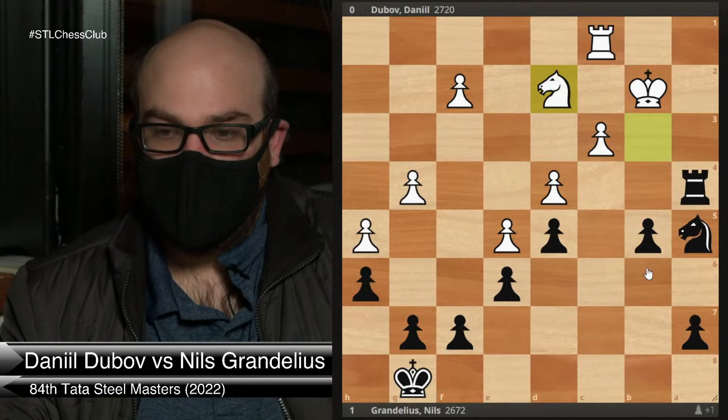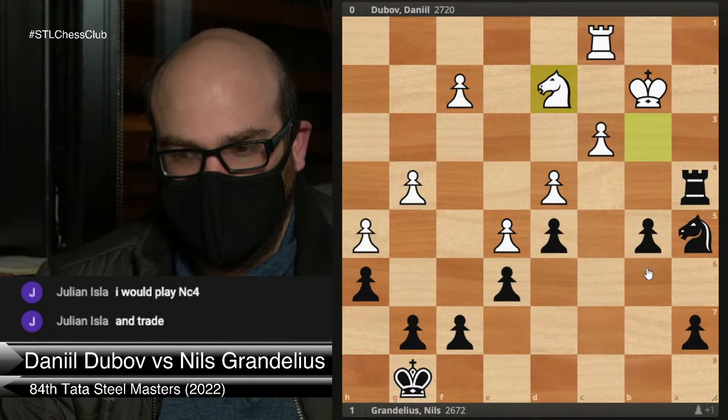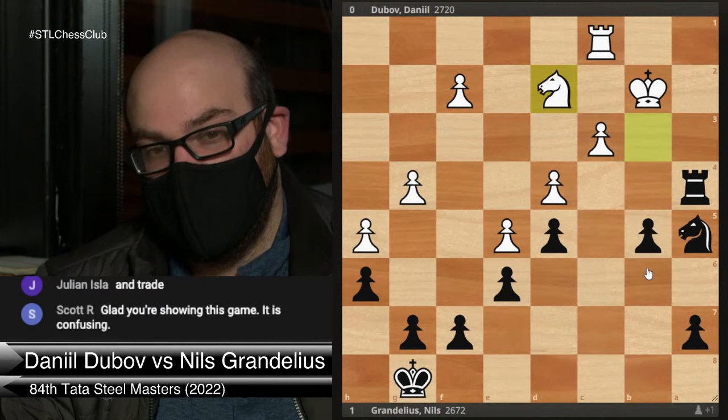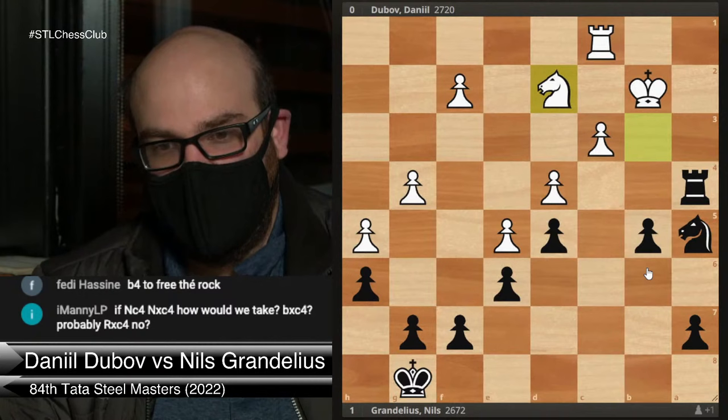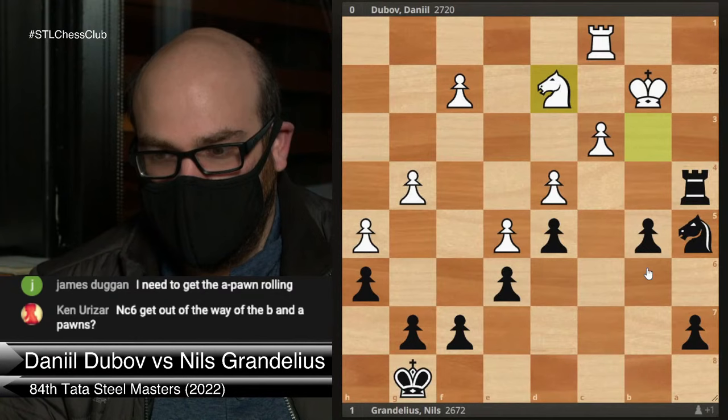Knight c4 check is one option. What other options does Black have and which do you like better? I agree, Scott — it's a very complicated game. Grandelius played this phase of the game beautifully. Even at certain later points he still could have spoiled it — not because he has bad endgame technique, but because it's such an immensely complicated position.